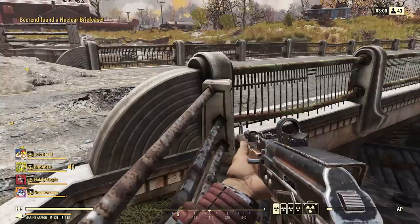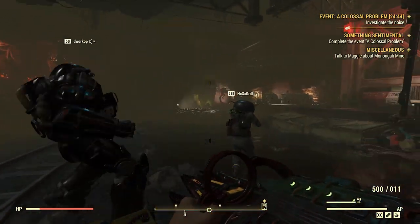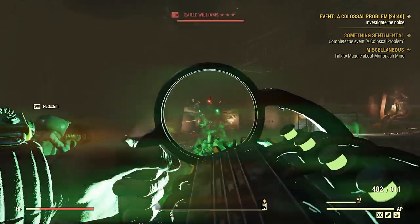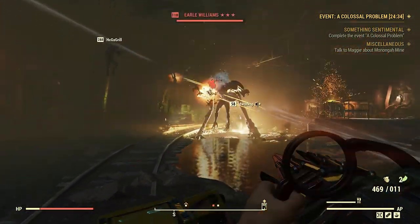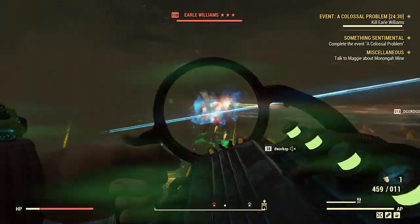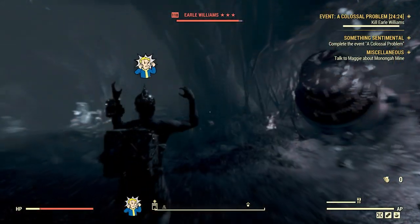Outside of that, we saw some changes to the Wendigo Colossus during its event. The Wendigo Colossus saw a buff — it'll now take 10% less damage overall. There are also some miscellaneous bug fixes with this event, so by the time it makes it to live it'll be in a better state. We also saw a nerf to some of the new cursed weapon effects earned from completing this event. There were a variety of other bug fixes — I'll have the full notes linked below — but they were definitely not the most interesting part of this.